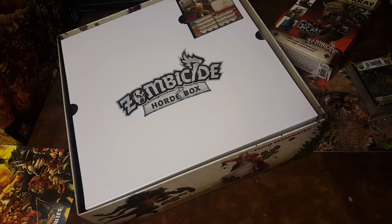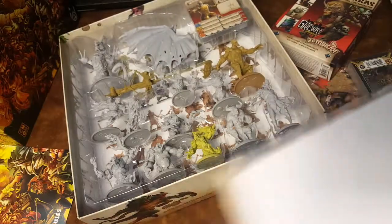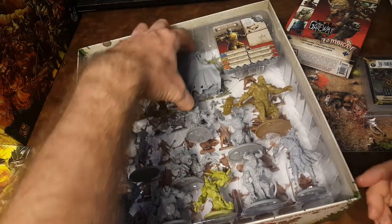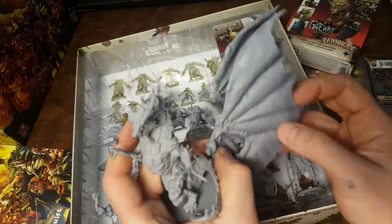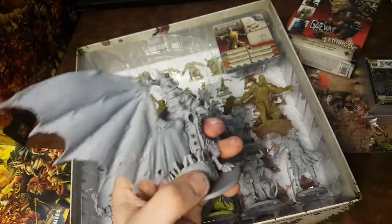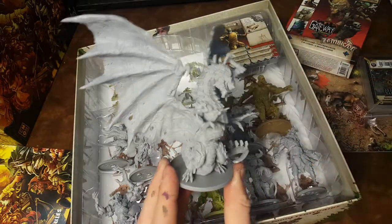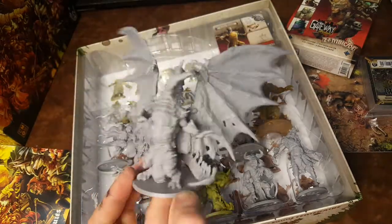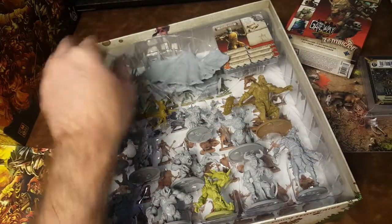All right, now we get to the fun stuff. I've got the slipcover to kind of keep your miniatures in place. And yes, you're dealing with those plastic trays again — however, they have you organized this time. You've got your dragon. Look at this guy — now let's see how easy he is to assemble. Should just be able to snap fit it, right? Especially if they're planning for you to not glue this guy. There you go — little snap-fit dragon. Makes it easier to transport. I'll probably glue it together just because I'm that kind of guy, but it's nice that they give you a better transport option.